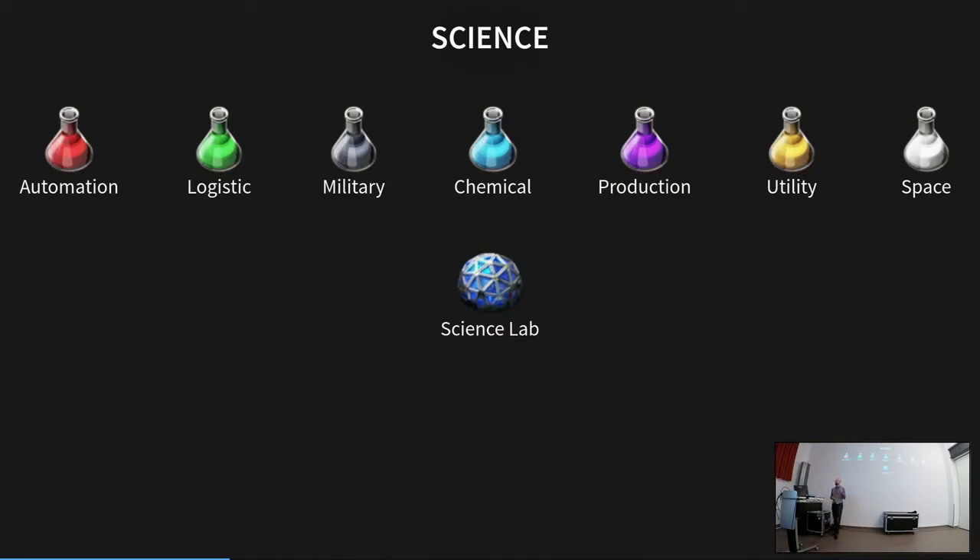The last thing to mention is how the tech tree is discovered. In order to unlock new products or technologies, we need to do research. This is done by producing science packs — automation science packs, logistics science packs, and so on. They are produced from intermediate products and then consumed in a science lab to research new technologies. So next to producing everything that goes into rocket parts, producing things for research and science packs is an integral part of the game.